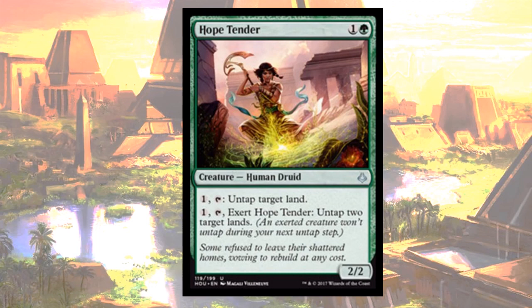One and a green for a 2/2 human druid that says: one, tap, untap target land. One, tap, exert Hopetender, untap two target lands.